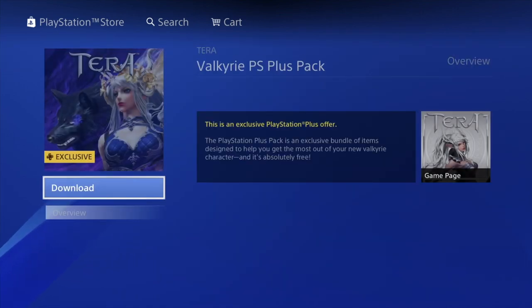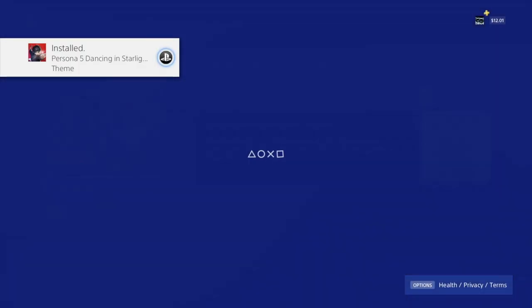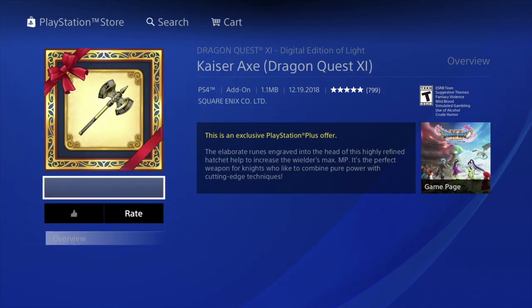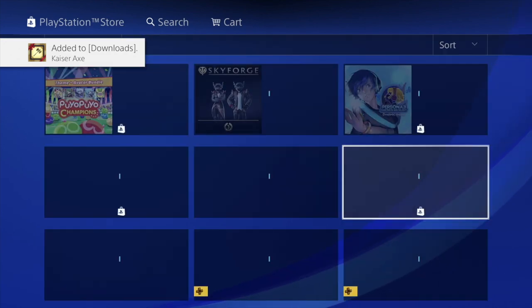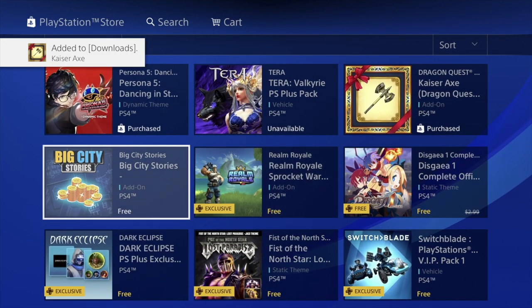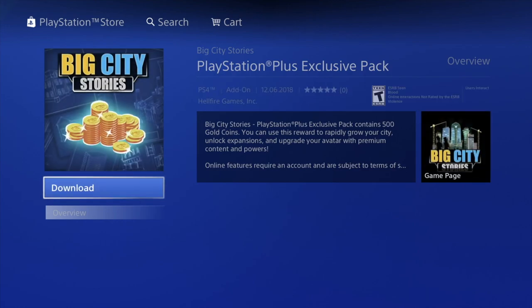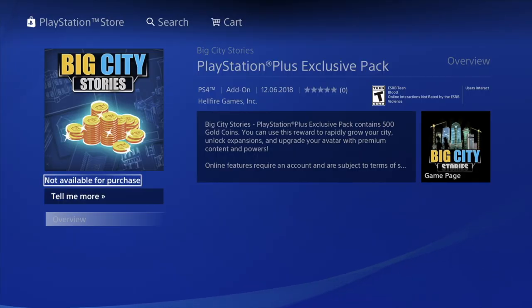This is another theme again — we can just delete it later on. We have Terra right here, we just want to hit download. 'Not available for purchase' — not a problem. Right now I'm updating Fortnite, and that's one of the things we're going to be testing out so you guys can see how it works. This one says free — it doesn't say exclusive, which is a little weird, but let's just download it since it is free.